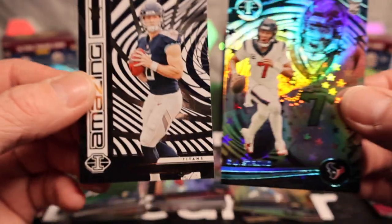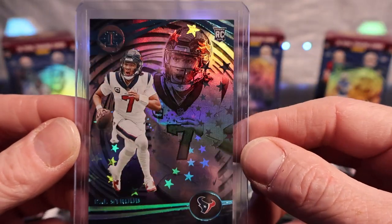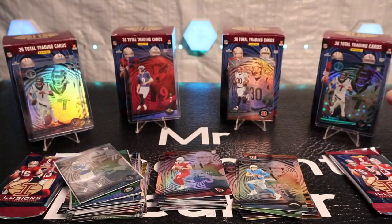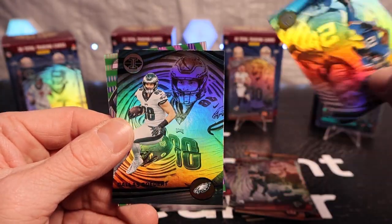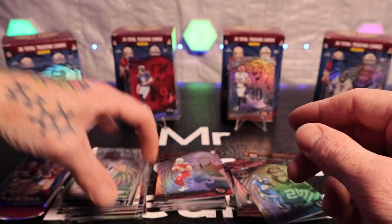Wow boys, look at this — holy moly! Will Levis in the background — look at this. I think that's part of the card. It's not numbered, but man, look at this card: CJ Stroud on what I think is a stars parallel. Man, look at that card — let's go! That is definitely the best card of the video. We got Joey Burrow, Quinton Johnston, Dameon Pierce, Jonathan Taylor, Dallas Goedert, and Sam LaPorta on the Mystique — that's a nice one. We like some Sam LaPorta here.